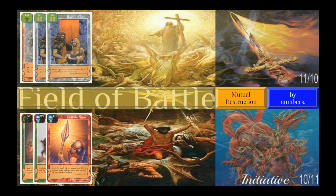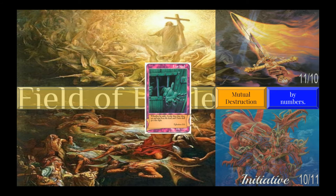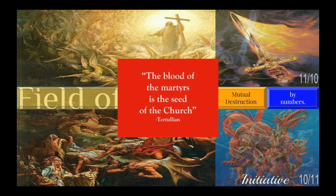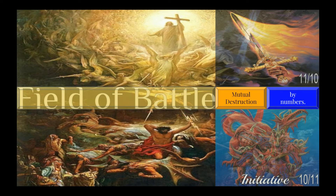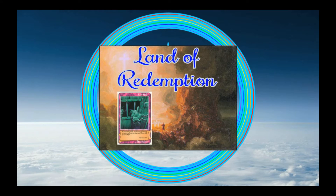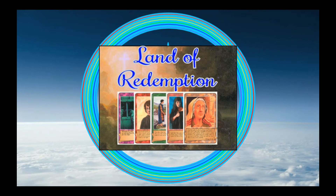This is a mutual destruction situation. If the battle ends now, both characters will be discarded and the lost soul will be rescued. That's right — in mutual destruction, the hero lays down his life in witness to his love and trust in God. This is called martyrdom, and it is, in fact, a successful rescue. When a lost soul is rescued, it becomes a redeemed soul and is placed in the rescuing player's Land of Redemption. A player wins when there are five redeemed souls in his Land of Redemption.